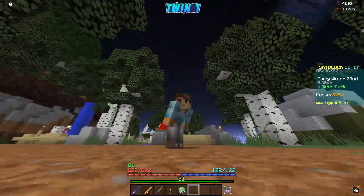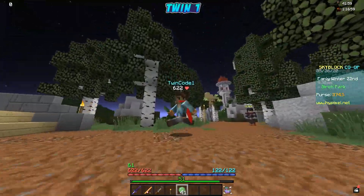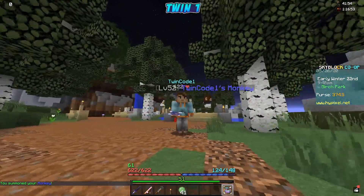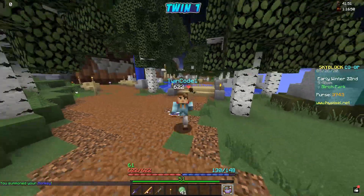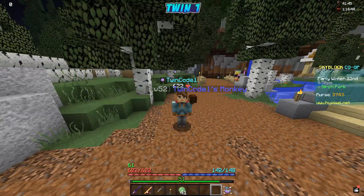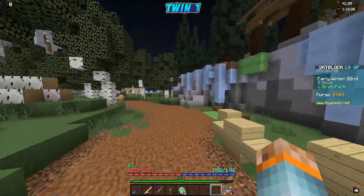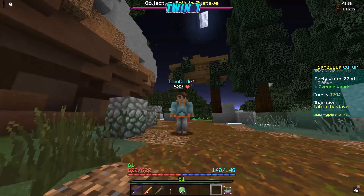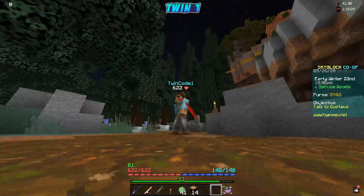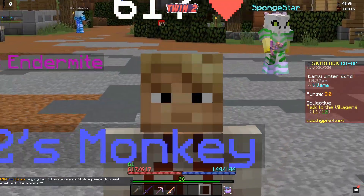My brother's flexing that he got a common pet to uncommon from Kat, so I have to flex too. Here in the park I have a rare monkey pet at level 52, and I've been chopping dark oak wood — I got my foraging level up to 19. We have 200,000 more wood to collect to reach the next level. I also leveled up the pet and made some money off it.